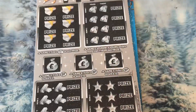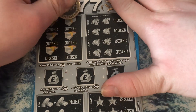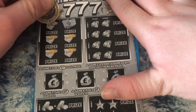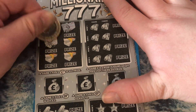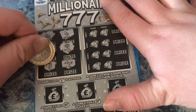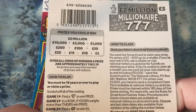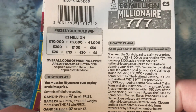Nothing on that one, nothing on that one. This one is Seven Sevens. So what you've got to do is find a seven to win the prize, or your number has to be higher than theirs. The prizes you can win are five pounds, ten, fifteen, twenty, fifty, one hundred, two hundred, one thousand, five thousand, ten thousand, or two million pounds — that'll be interesting.